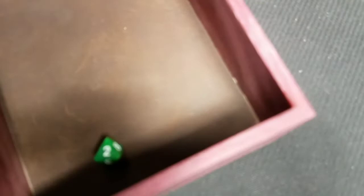Alright, when we look at choice C — which is to attack the rat — it says that if your attack is nine or more, then you hit the rat, so we definitely hit it. If you hit and your damage roll is two or more, which we just barely do, the rat dies. So great, we're able to kill the rat. Jasper was able to kill the rat.